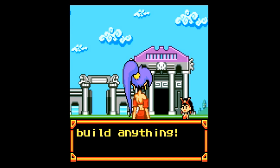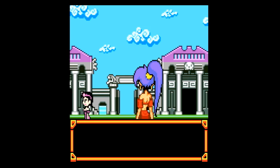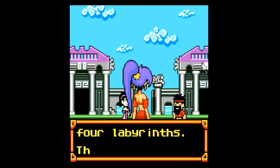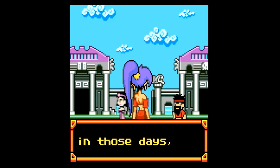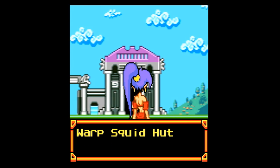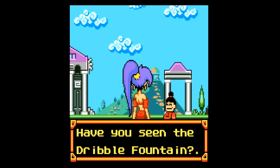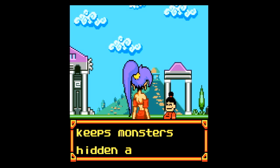'Tinkerbats can build anything. I wonder why a pirate would need so many of them.' 'Long ago, the sacred stones were housed in four labyrinths. There were real-life genies protecting them in those days. I suppose they're all gone by now.' I spoke to her. 'Have you seen the Dribble Fountain? That's where we're headed next. They say it's a barrier that keeps monsters hidden away.'